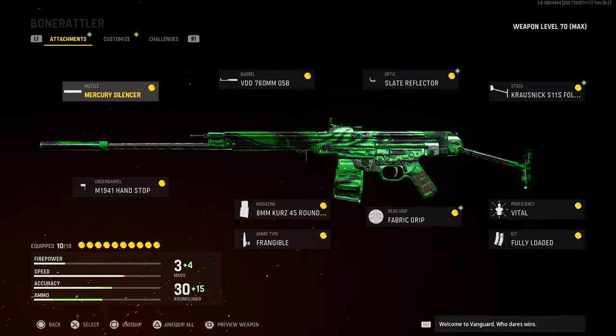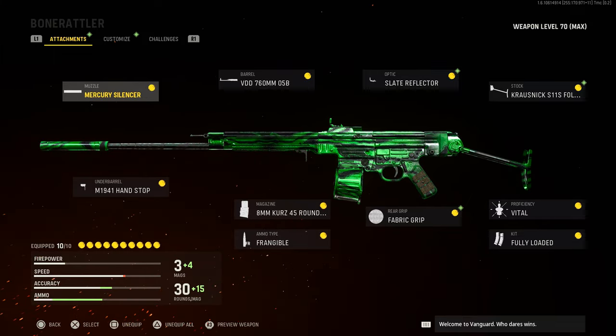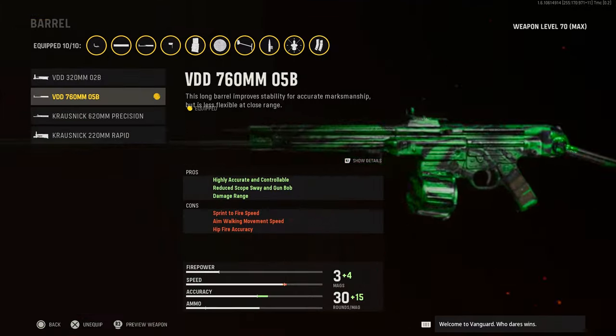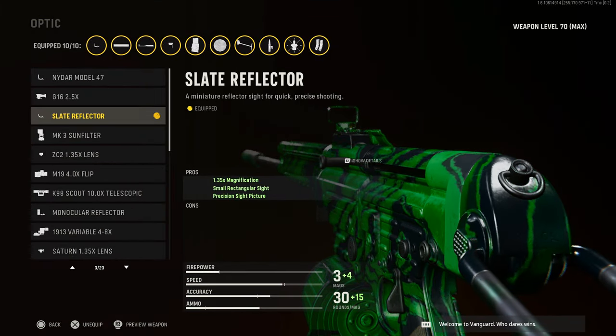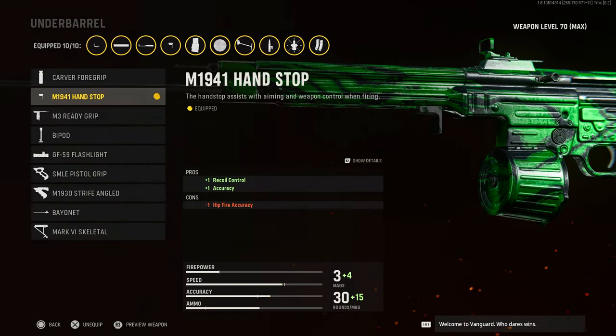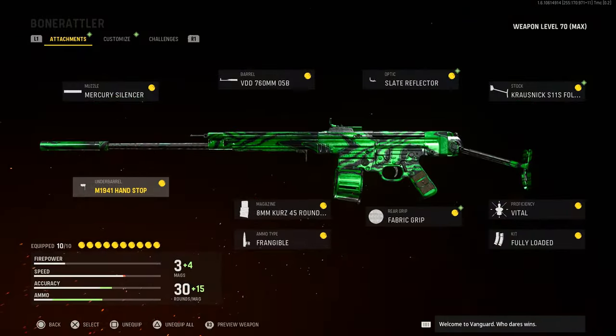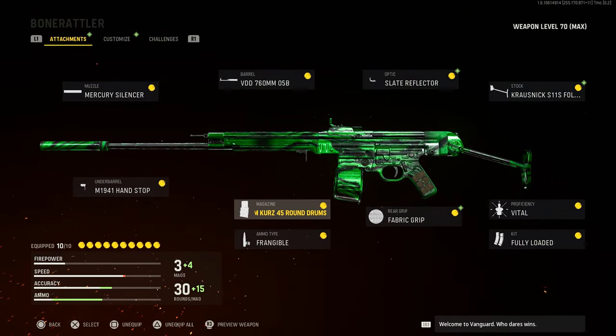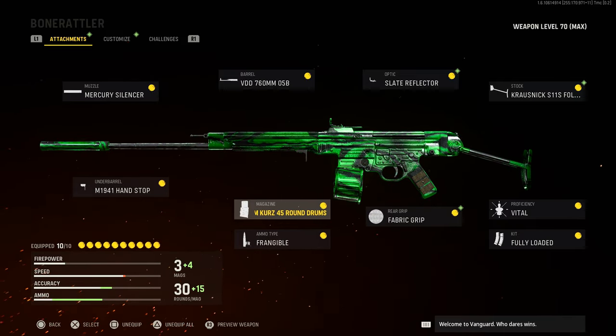Here are the attachments. First things first, I got the suppressor on just to stay off the mini map. I have the VD 760mm barrel. I got the little red dot that everyone uses. I got the first stock because it increases movement speed and sprint-to-fire speed. I have the hand stop just to help out with recoil.